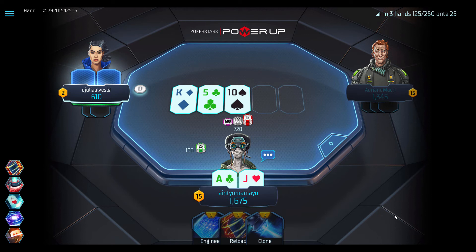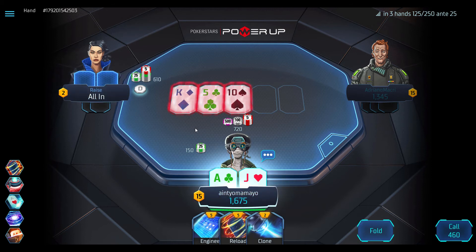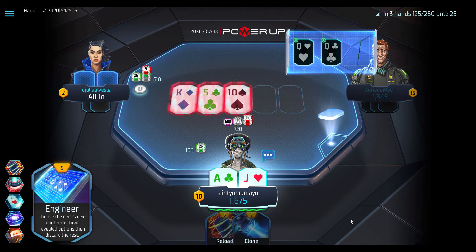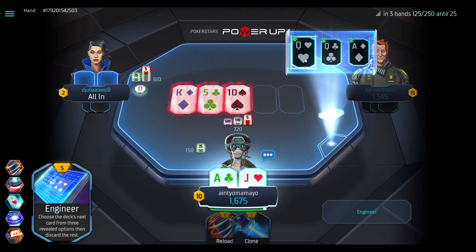We decide to min-bet and the button goes all in. We Engineer hoping to see a Queen, an Ace or a King, and find the Queen for the turn nuts. Easy game.